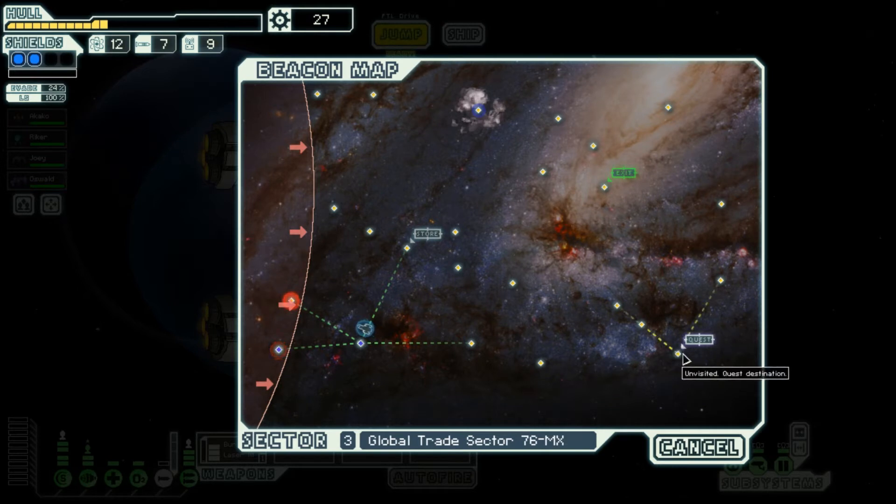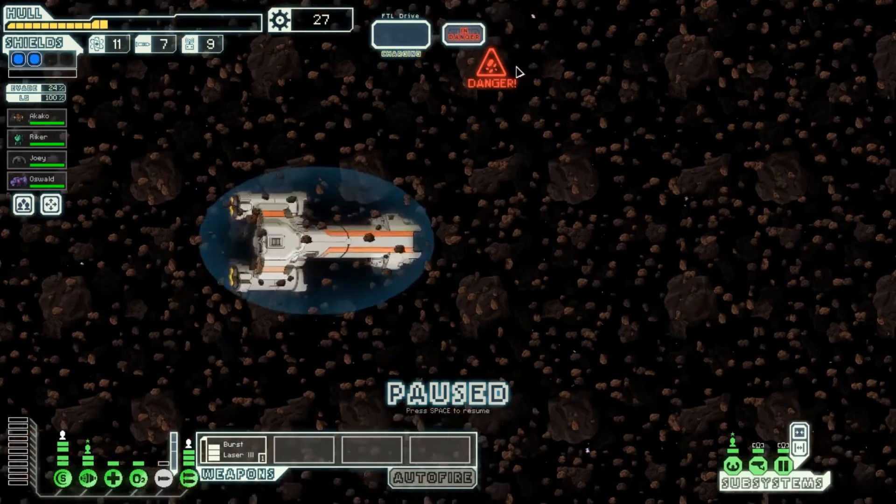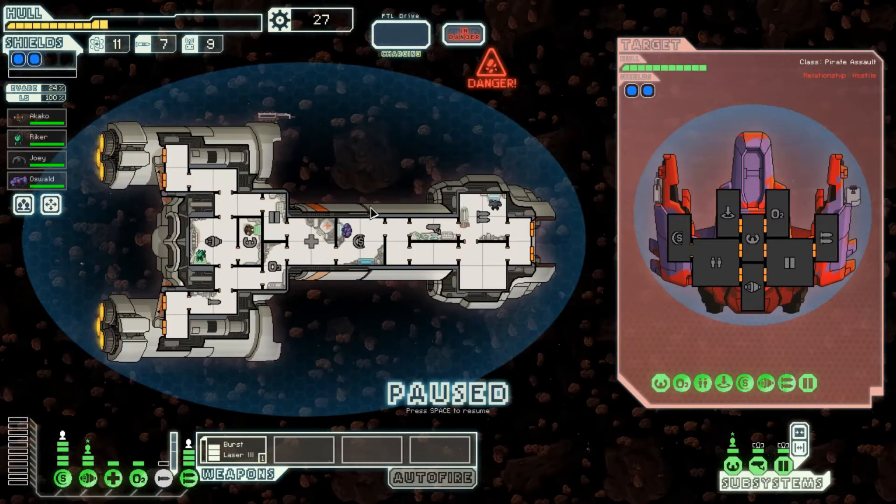Okay, so now we're heading this way. I think we can make this — we should be fine. Hopefully this is not good if we're in an asteroid field. They have a teleporter — they do. I'm gonna close all the doors, I'm gonna send you to the doors. Turn that off, power that up — they have a laser and a teleportation rocket. This will not get through the shields.